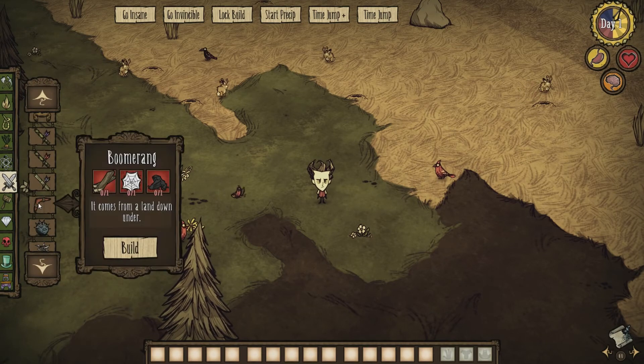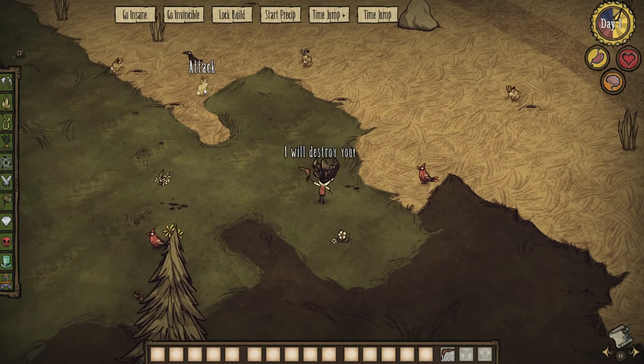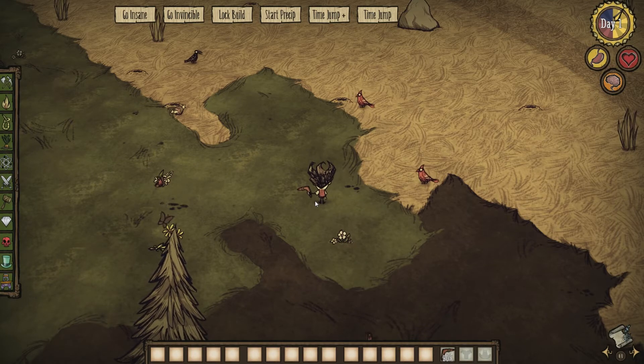So basically I'm gonna need a boomerang. What we'll do is attack this rabbit — bam, and he auto-catches it. Which is great, I didn't have to hit space or anything. I did just murder a poor rabbit though, that's quite unfortunate.